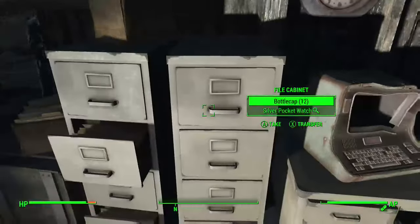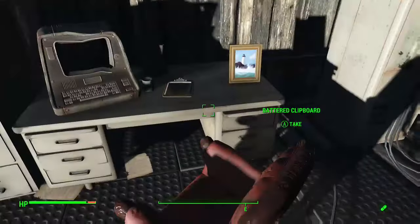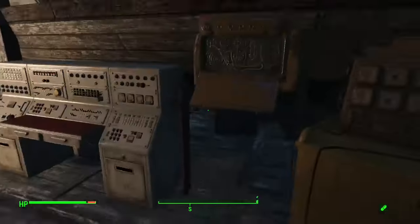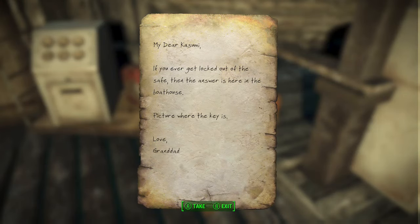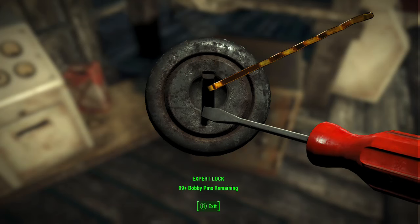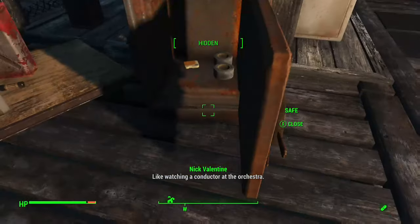More bottle caps. How many bottle caps do I actually have? 44,000 bottle caps - yeah, that's a lot of bottle caps. There's a grandfather's note here - 'Dear Kasumi, if you ever get locked out of the safe then the answer is here in the boathouse picture where the key is low. Grandad.' Expert lock - well, I have master skills. That still breaks about twenty lockpicks. Boom! I'm still very rusty.